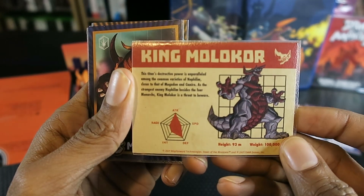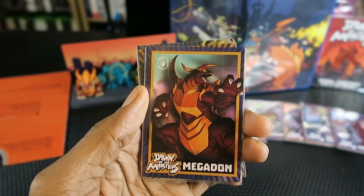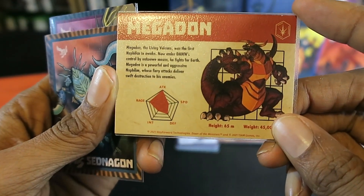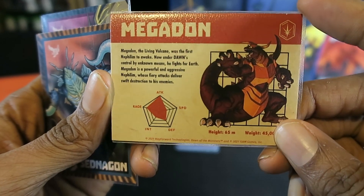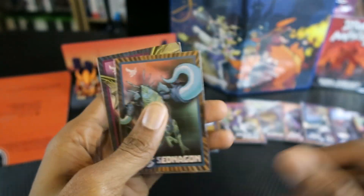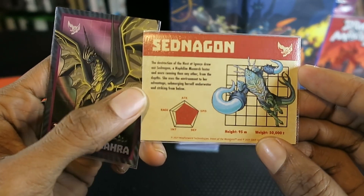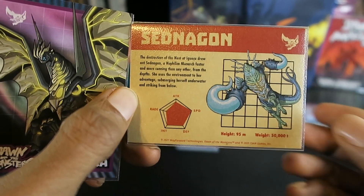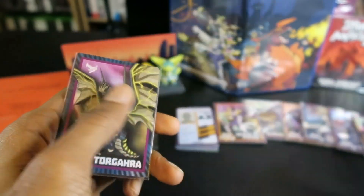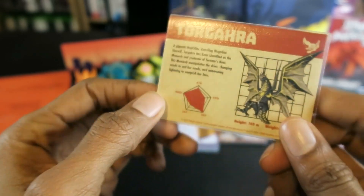I have not played this game before so it's my first time seeing the names of these creatures. This one is Megadon — pretty easy to pronounce, and he looks really cool. He has very high attack power, mid defense, and his rage is a little bit high — I might play as this guy. And we have Sednagon, who has very high stats — high attack, high speed, very high defense, intelligence, and rage. He's a bit overpowered. And finally, Torgara.